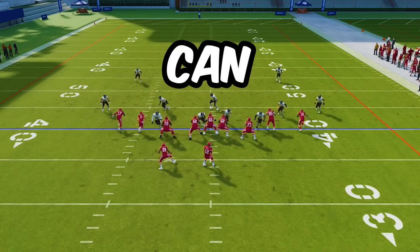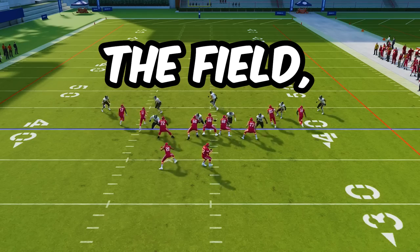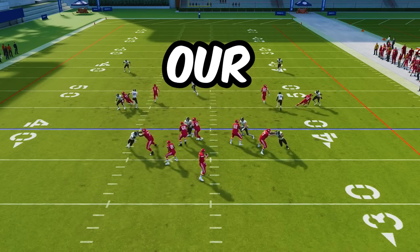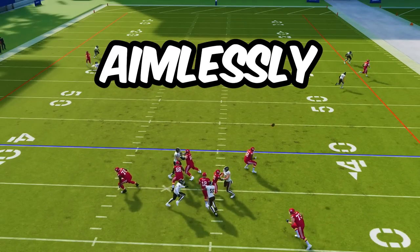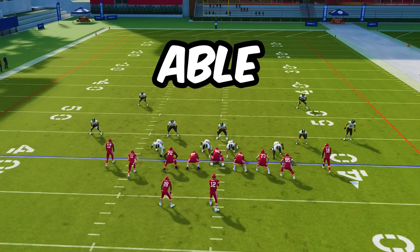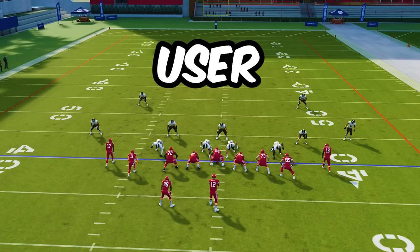And then our user — which you can see in the middle of the field — if there are any slants or post routes from any of the players on the field, maybe a Texas route from the running back, our user (number 37, the guy running around in the middle of the field) is able to free roam. So I've got the ability to turn my user into a lurker.